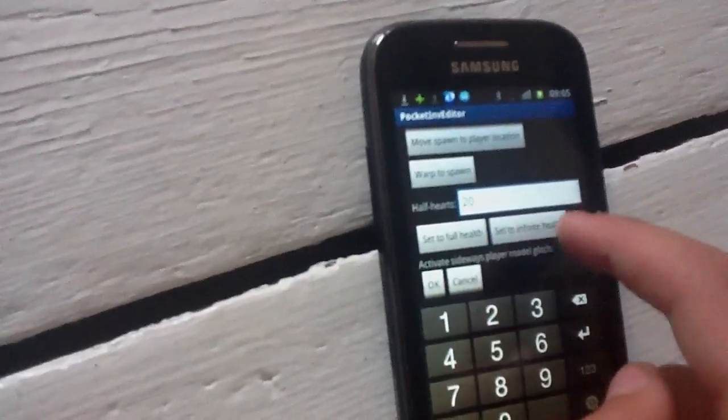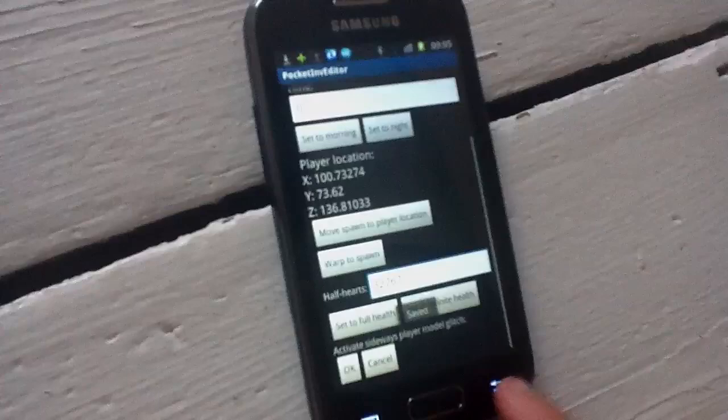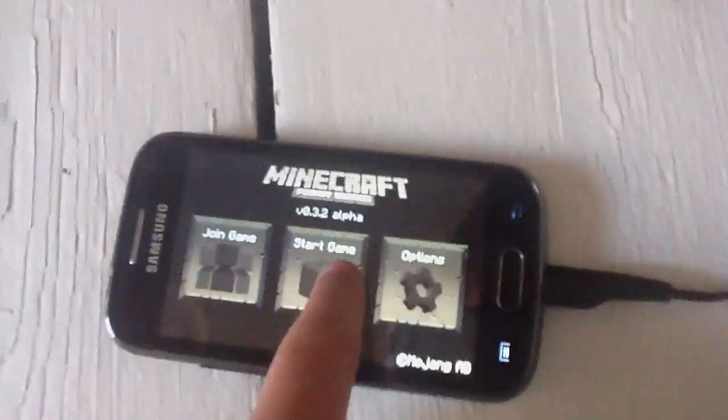And then you can do Move Player to Spawn, you can do Infinite Health like that. And then I really like this one — I'll show you it now. You probably think, like, what's a sideways glitch? Well, you'll see in a minute.